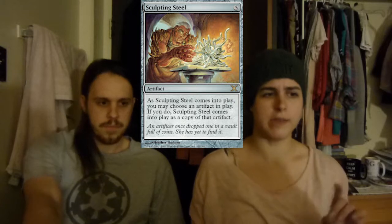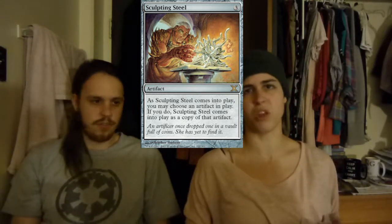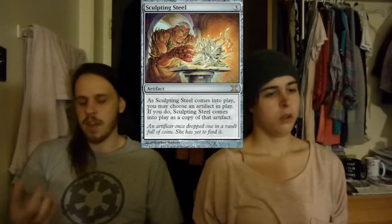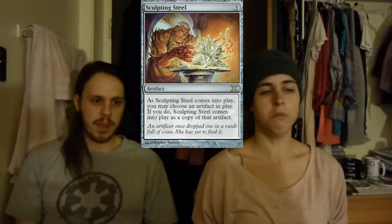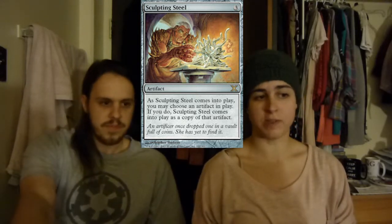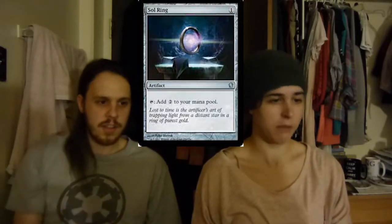Then we have Sculpting Steel. I like this card a lot — it copies any artifact in play, yours or someone else's. It's just a great utility card. Make it a copy of a Darksteel Colossus, anything that's not legendary, basically. Make it a copy of a sword, anything that's fun. I don't think I need to explain Sol Ring — it's Sol Ring, it's EDH, it's great.